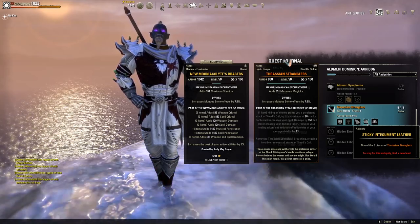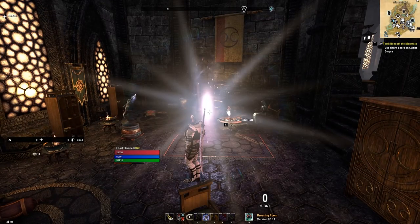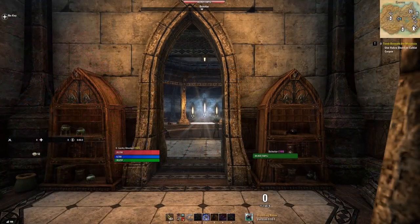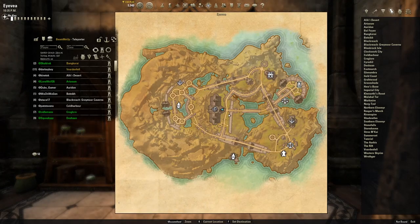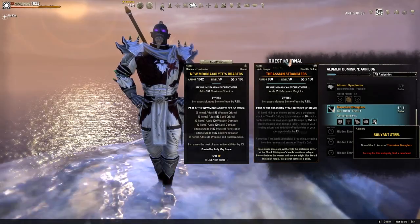Once you have found it, in order to get to Avia you will have to complete the entire Mages Guild quest line. Once you have, a portal will appear at your Mages Guild in your faction city such as Daggerfall. It will look like this — once inside, scry your lead and dig up the artifact.